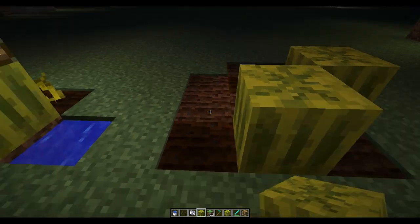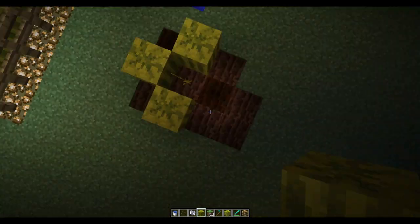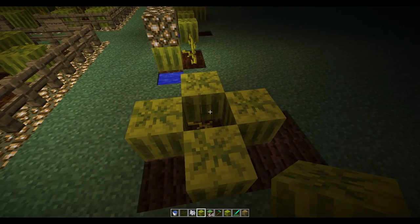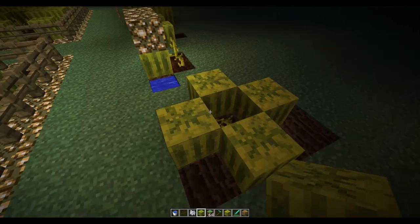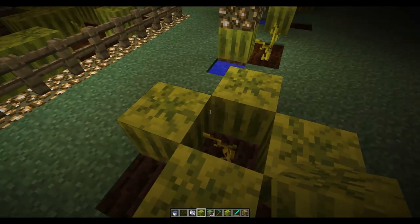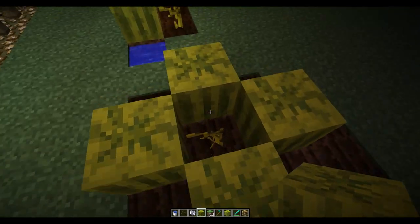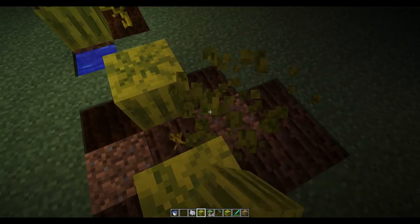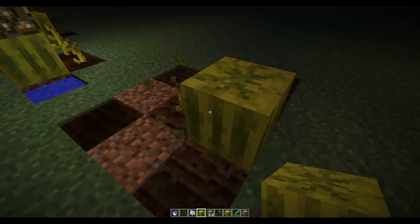Melons will grow in this pattern around the stem. They won't grow diagonally because the stem can't connect via the diagonal. Whenever a melon grows, the stem will automatically connect to the first one that grows whether it was from that stem or not. So for example, knock that one out — it switches. Knock that one out — it switches.